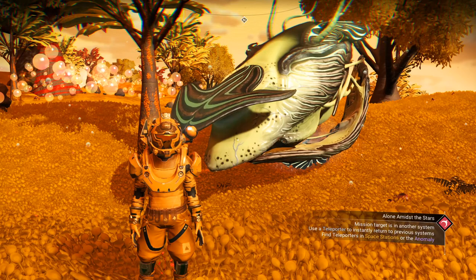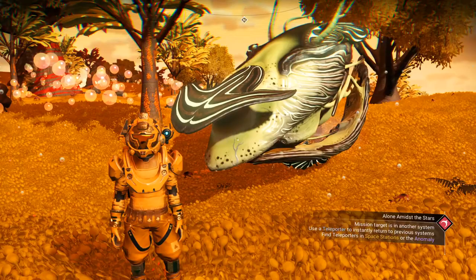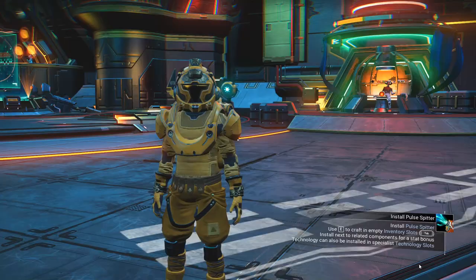Hey guys, welcome back for another episode of No Man's Sky. Today I'm going to show you step by step how to get your own living ship and how to change the color of the living ship so you get the one you want exactly. Make sure you watch until the end so you can get your own ship.